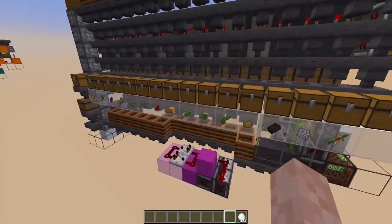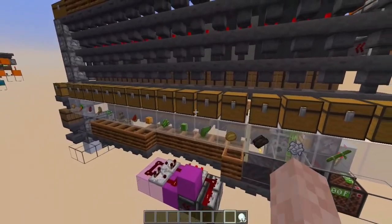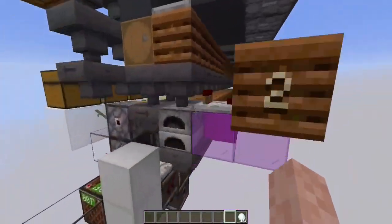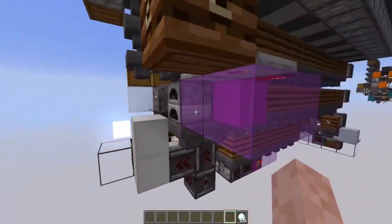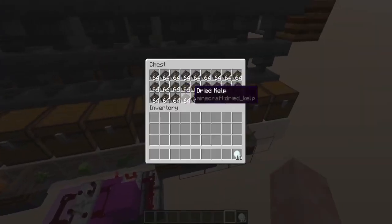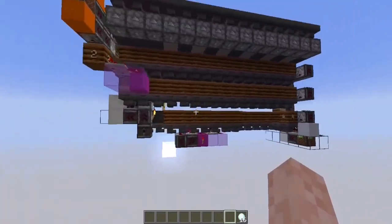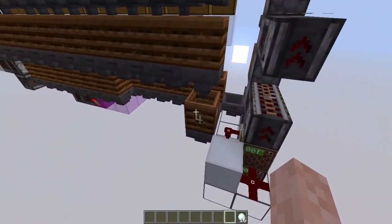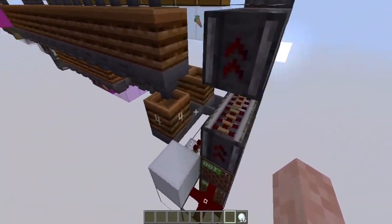Some items can also go inside the furnace directly — such as potatoes and kelp. Items like potatoes and kelp go through the furnace line and get inside the furnace, and if we get enough fuel they become baked potatoes and dried kelp, which we also have storage for. Once they become these items they go through the cycle again: item elevator, sorted, stored, and once the storage is too full they also go to the composter. They're really useful to have inside your composter — a much better way of getting rid of items than simply destroying them.